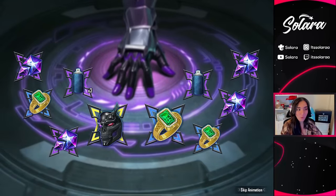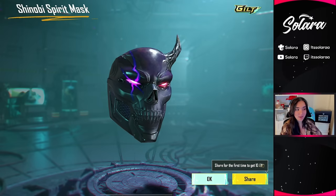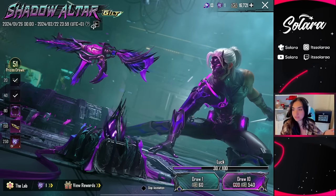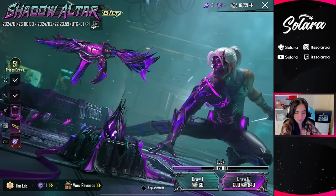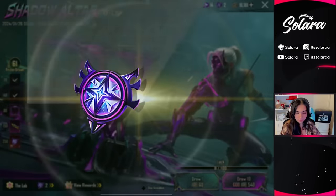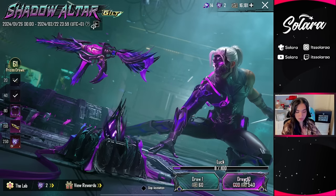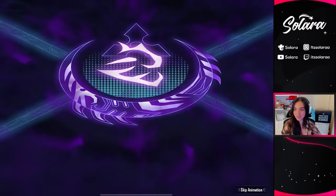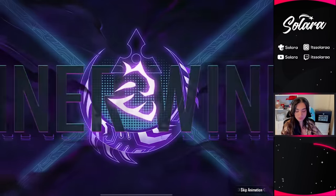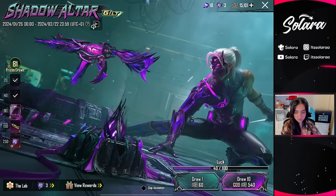No freaking way — we got the Shinobi Spirit mask already! PUBG felt bad for me today. They were like, you know, it's Laura, we feel so bad that you have to get up and do a video today, we're gonna make you a little bit lucky. Let's just hope it keeps going. And we got another gem and also the extended quick draw mag for the gun. We got the backpack again and that turns into another shadow gem.